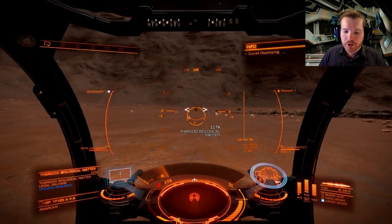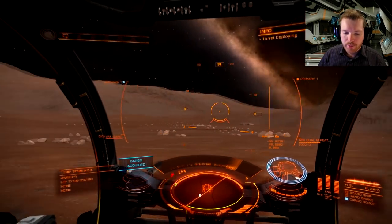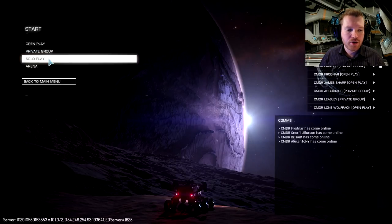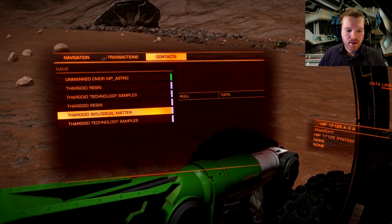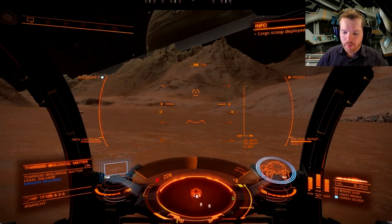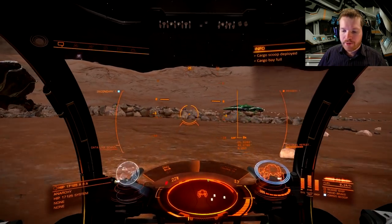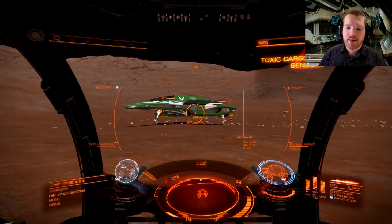We need four but there were only three available. Luckily, every time you board-hop this stuff is going to respawn. So jump out to the menu and log into a new session - I'm going from private group to solo play. Once we load back in, go over to contacts and there's the last bio sample we need. It is random what spawns here so sometimes you might be unlucky. Now that we have the four units we need, go back to the ship, board it, and fly back to Obsidian Orbital.